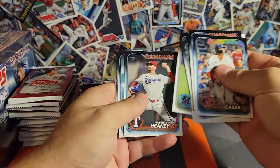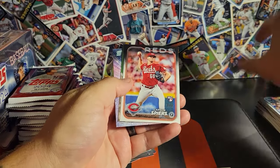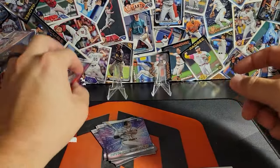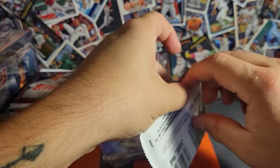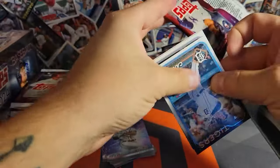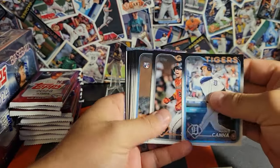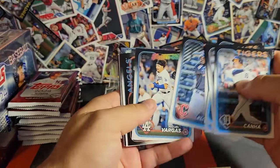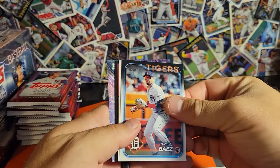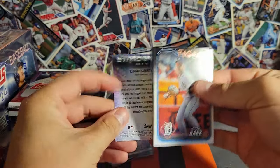Tons and tons of color, tons of numbered stuff — it doesn't look like retail is going to be quite as bad as everybody thought it was going to be, which is good news. There's some exclusive stuff in the retail Chrome — the ray waves are all pretty much exclusive there, so every color variation has a ray wave version and you can only get it in blasters and monster boxes, which is pretty cool.